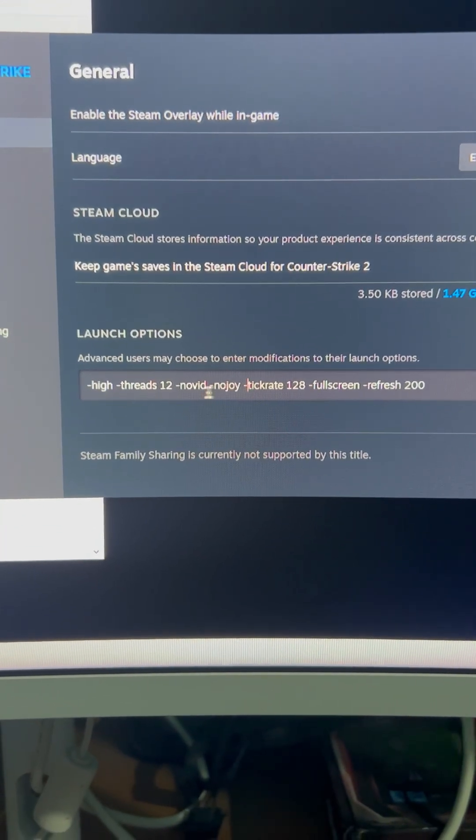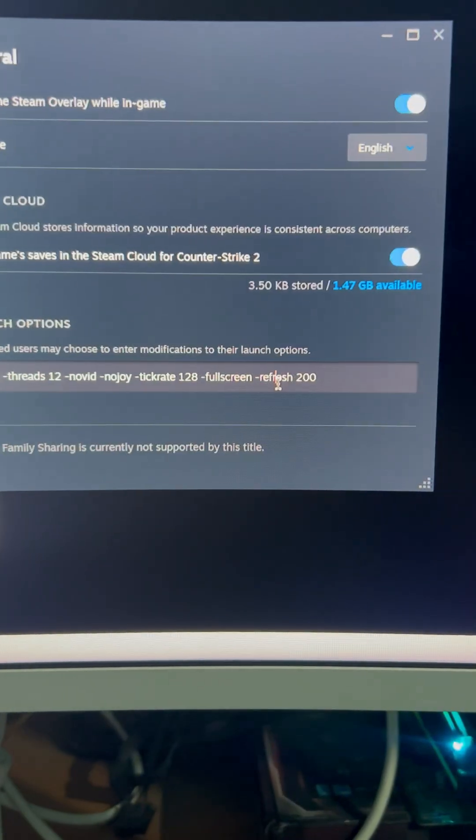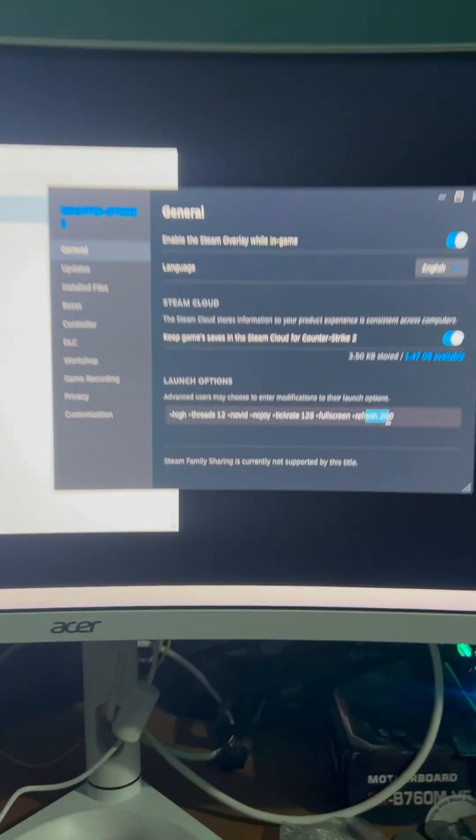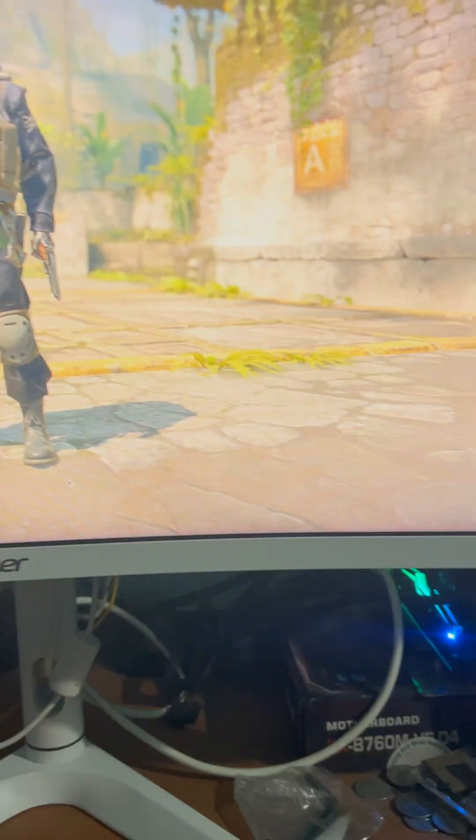Remember, 'threads' will be the number of threads you have. I have a six-core, 12-thread CPU, so I use 12 threads. For 'refresh,' enter your desired monitor refresh rate. Since I have a 200Hz 2K monitor, I set it to 200. Then run the game.